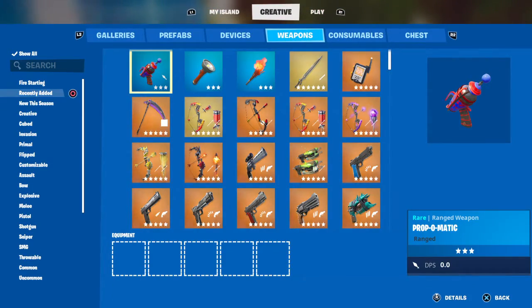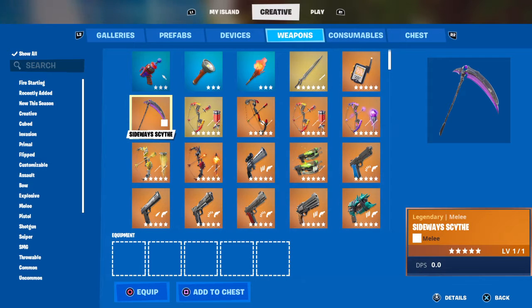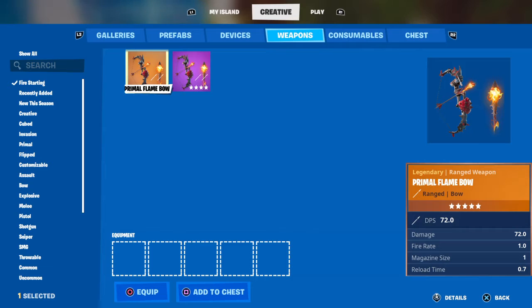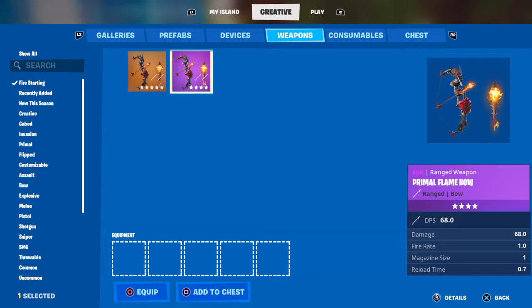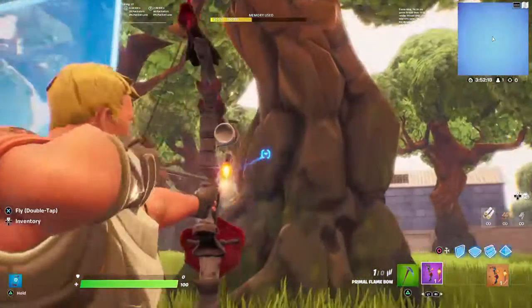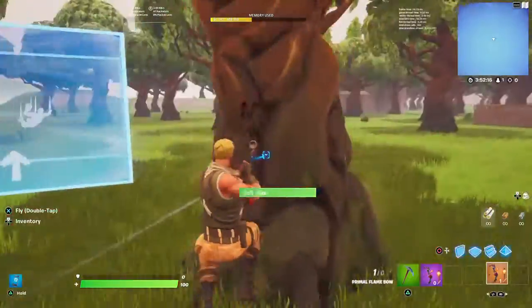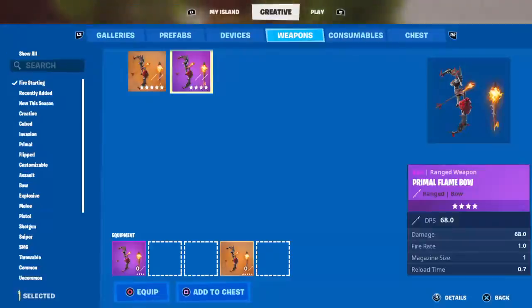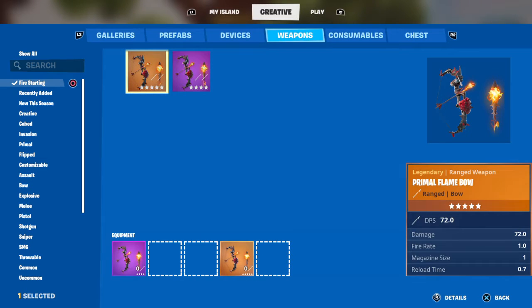Any new weapons? What is this? Why is there like a square there? Oh my god, no way — Prime Flame Bow! We have the flame bow, purple and legendary. Let's give this a try. I mean, it's basically a flame bow. Yo, this asset is like on fire for some reason. That's weird.